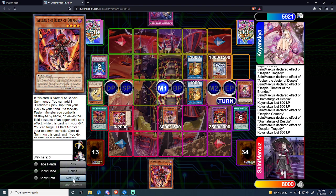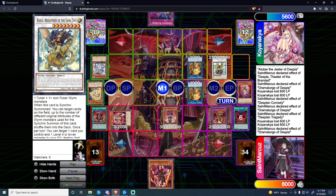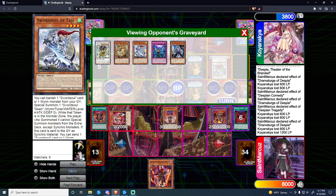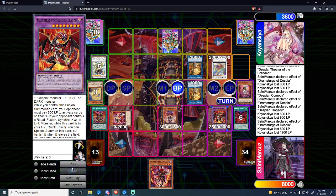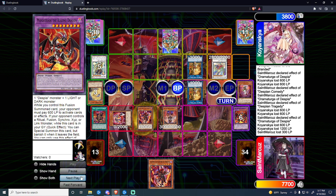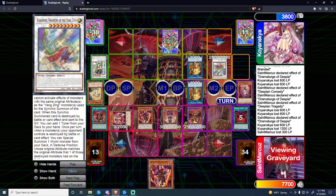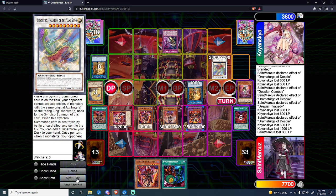He summons Ad Hara, goes Monk Tenyi off Ad Hara, summons Surtzel Taiye, banishes the Ashuna, goes into Chaofeng. I negate the Chaofeng with Drama charge. He continues Ten Yi combo then links off into Chaofeng using a Light and Earth — so I can no longer use Light effects while this thing is on board. He removes my Masquerade. I summon back Aluber, negating the Chaofeng effect which would have added him a tuner to hand after destroying a monster I had.